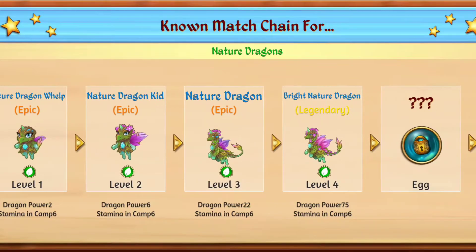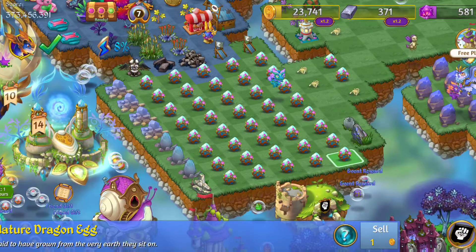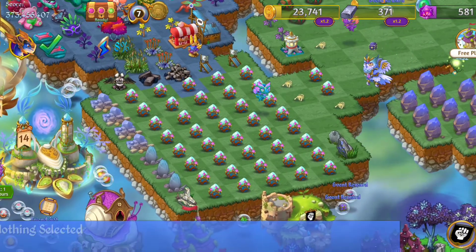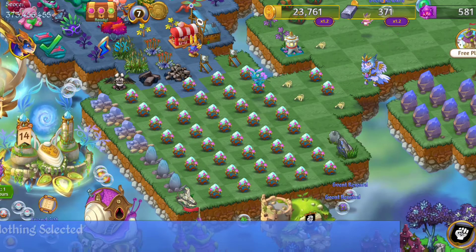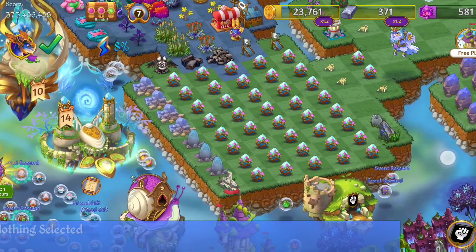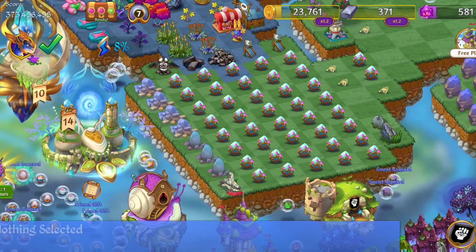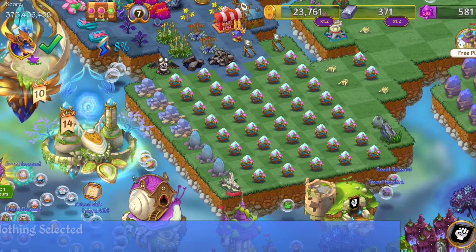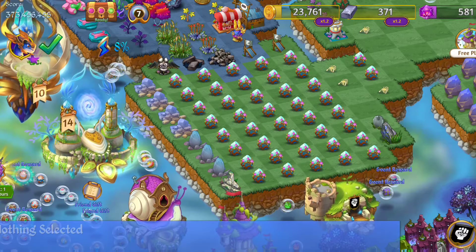I'm just going to go ahead and merge these. This is one of the dragon chains that I've been working on. All of my land is healed, so I don't need a ton of dragon power. My den is fairly active, so we always meet the den chest every single week, and I don't need to save up for tier two eggs.